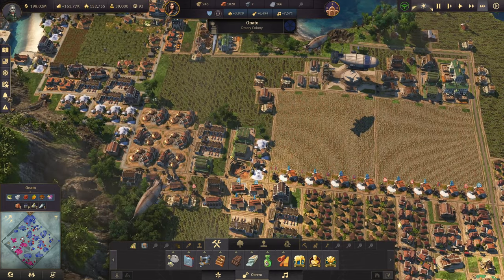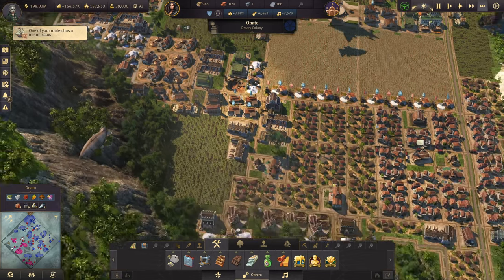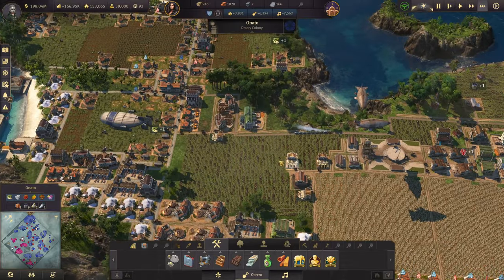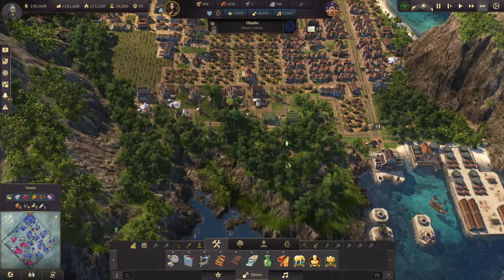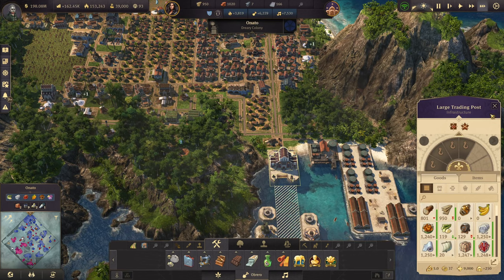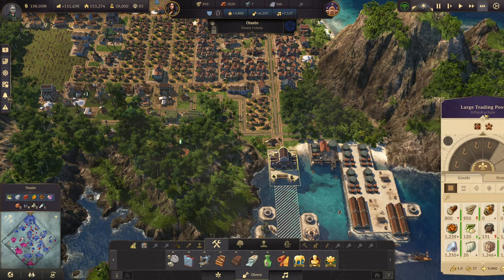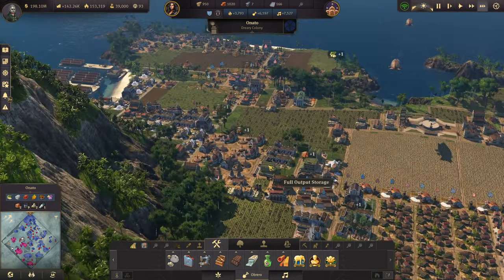Well, we should be getting more chocolate, more everything right now. So that's good. That should mean that we can provide for our investors, which is exactly what we need to do.